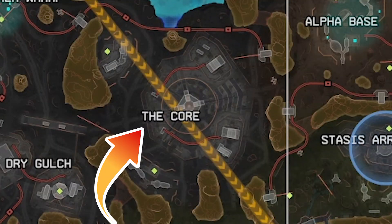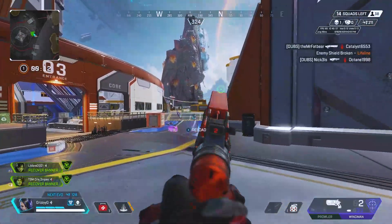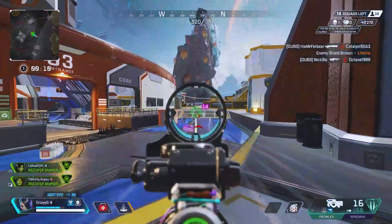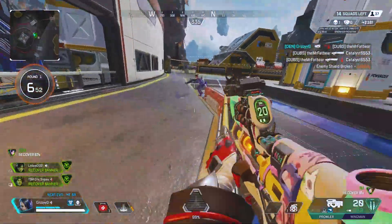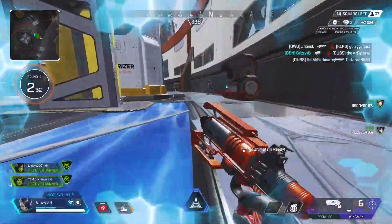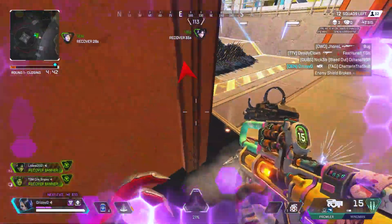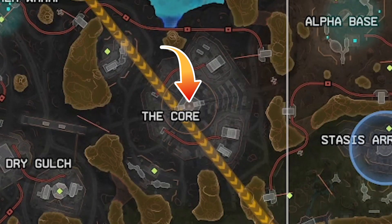Lastly, we have Perpetual Core. Similar to the Terraformer, Perpetual Core is a POI for aggressive players who aren't afraid of taking on multiple squads. If you're looking for a 20 bomb badge and the ship is dropping close to Perpetual Core, head straight in for some chaos. There's also a high chance for high tier loot and upgraded armors located in the very center of the core.